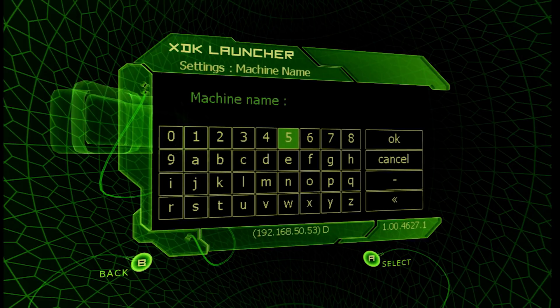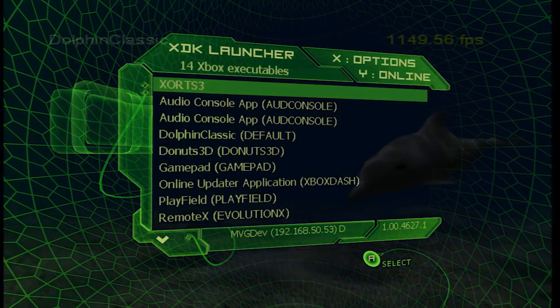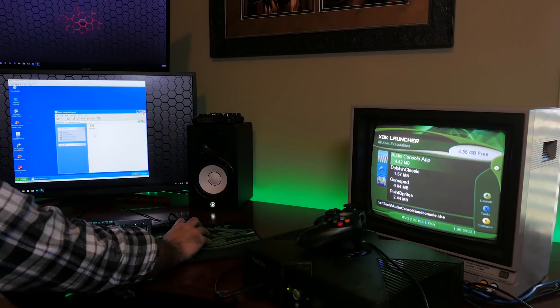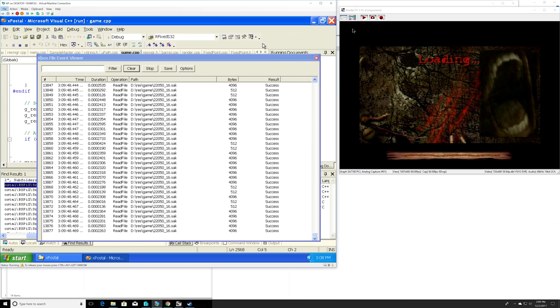Speaking of the hard disk, that's where all the work is done. On a retail system, the Xbox's hard disk was mainly used for the dashboard, save file storage, and DLC stuff like map packs and custom audio files. On a dev kit, it's where you work from. When you compile up a project, it gets automatically copied to the Xbox's hard disk and that's where the code runs from. The CD drive is not really needed for anything, but more on that later.